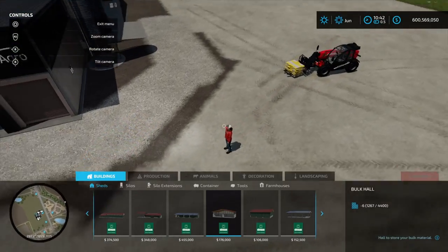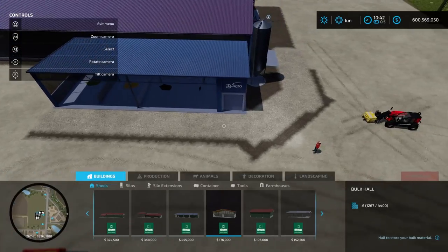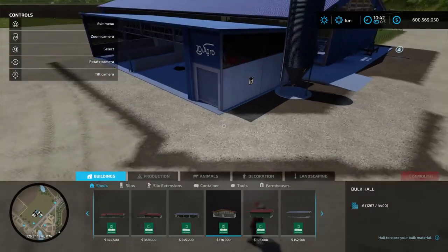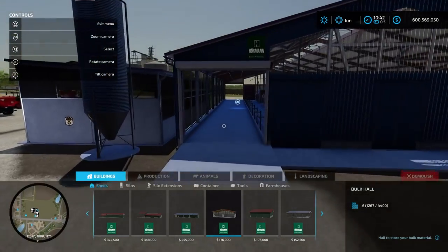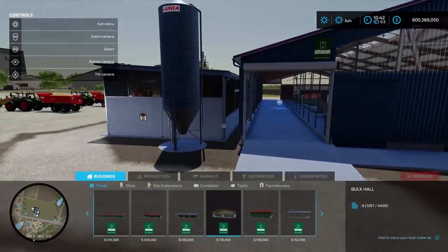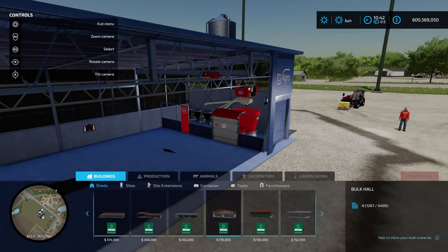If I jump into build mode you can see we've got this gravelly sort of texture outside of the barn - the robot area. What will happen is the robot will come out on this path, go through here, deliver the food into this area, then come back out on a loop and park itself back in this bay ready for the next feeding cycle.